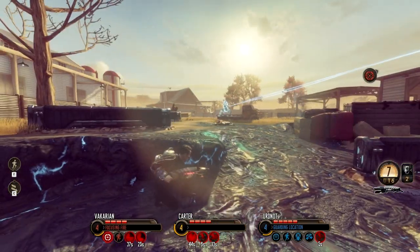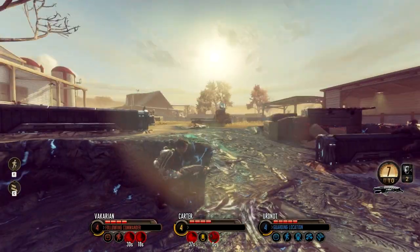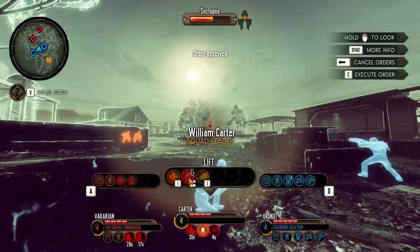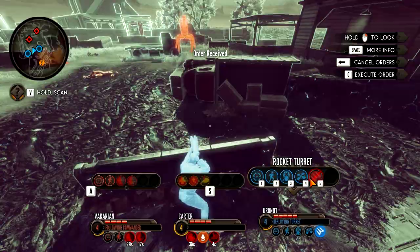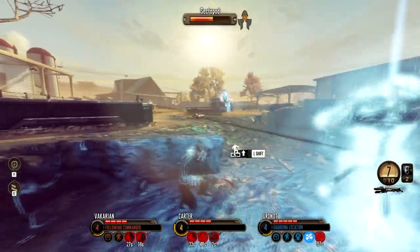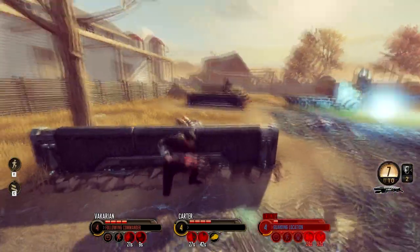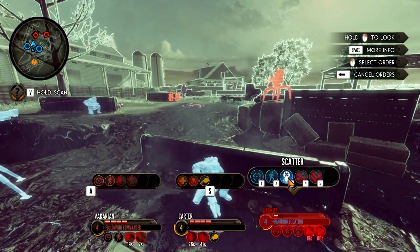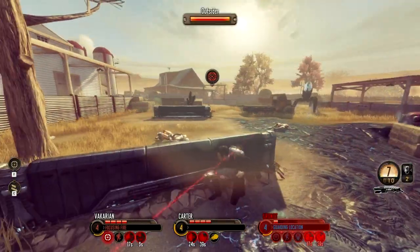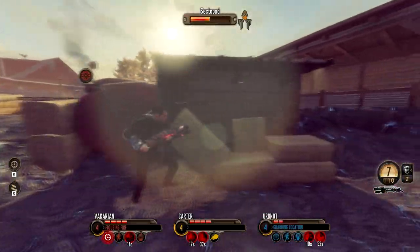So they'd better hope the gameplay makes up for this — well, guess what? It doesn't. When this thing was first revealed it looked like a really crappy version of Bioshock, and now that it's out and playable, it's basically just a really crappy version of Mass Effect. It's a third-person tactical cover-based shooter. You have two squad mates you can order around at any time, and you can rename them. Characters level up as you continue through the game and get access to new abilities called perks. There's a bunch of different classes: commando gets offensive abilities, engineer gets support roles, and recon is for snipers.